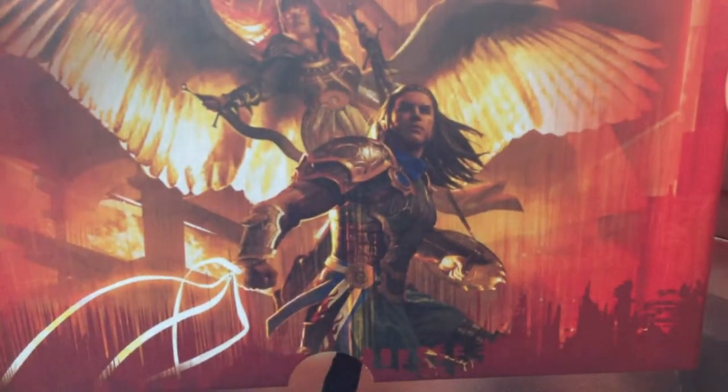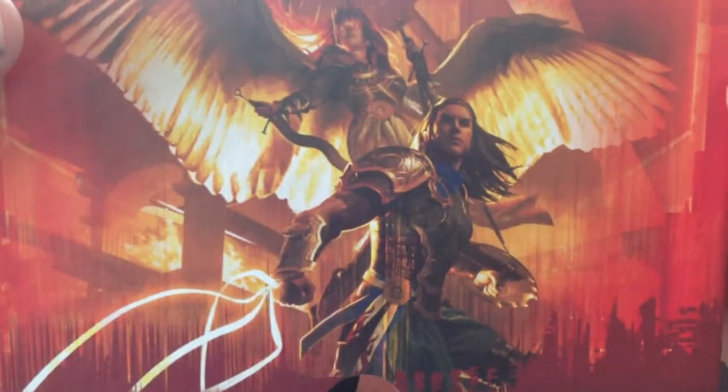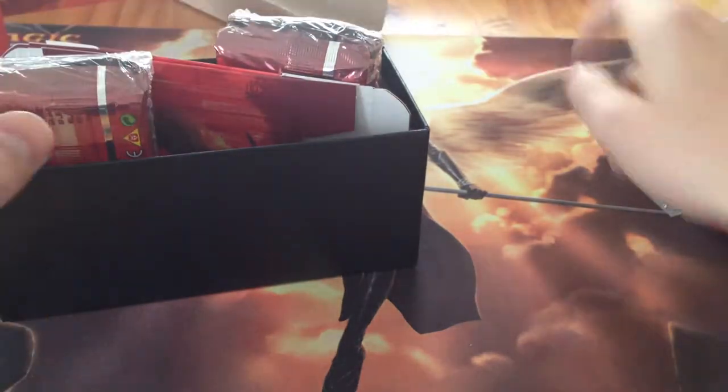Right. On the inside you can see there's a rather nice — oh, that's very nice. Straight up on the wall. And we've got the box with Gideon and Aurelia looking rather epic. Very Boross-y. Got two deck boxes inside. Nice and fancy.